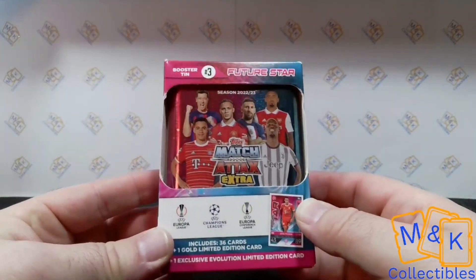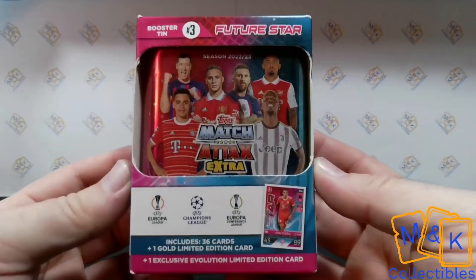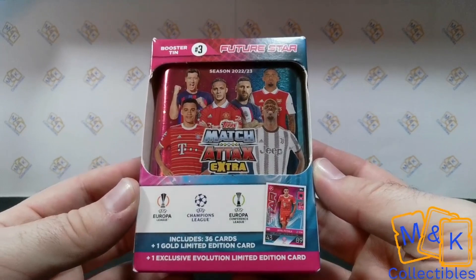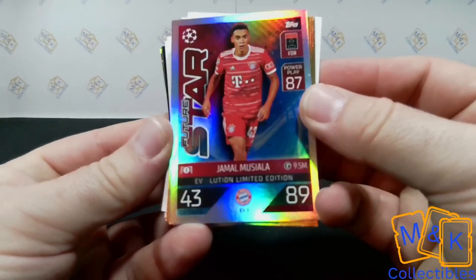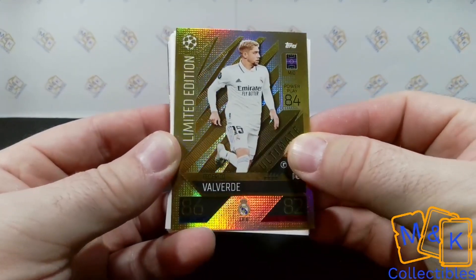Now into the last tin - booster tin number three, Future Star - same again, 36 cards, one random limited edition, plus the evolution limited edition card, this time of Jamal Musiala of Bayern Munich - fantastic young upcoming talent. Can we get some luck and get another one of those UCL Debutant cards, only available in these tins? Let's see. Code card as usual, and then we get that first one - Future Star Jamal Musiala - a fantastic little set they've put together: Kaka, then De Bruyne, then Future Star Musiala.